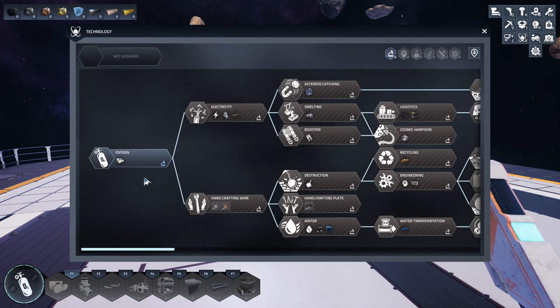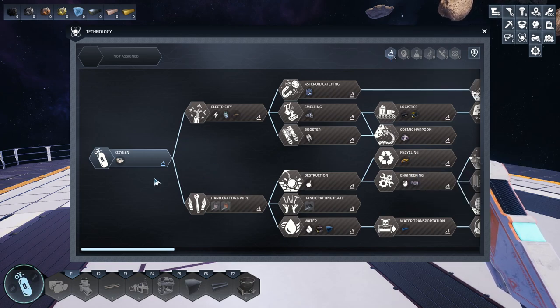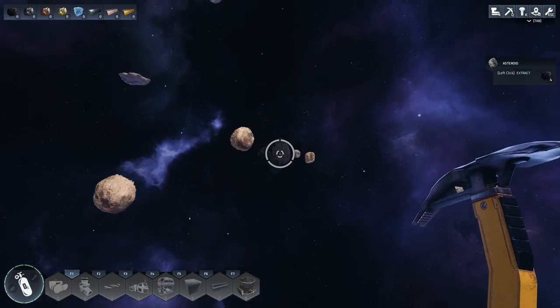The way science works is basic science — as it says right there — is earned by gathering asteroids and using the asteroid collector catcher, which we'll get into in a bit. First thing I need to do is get some science and get some oxygen going, so I'm going to go ahead and use my pickaxe.